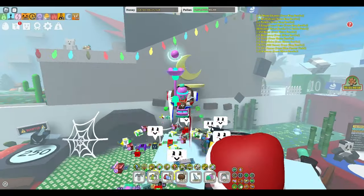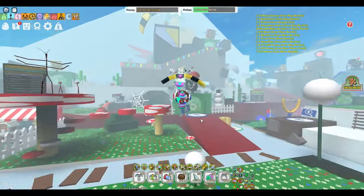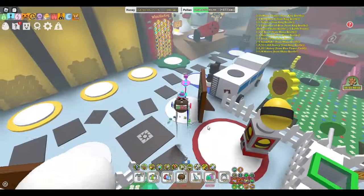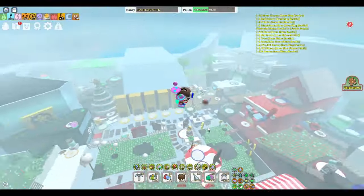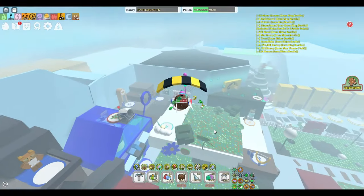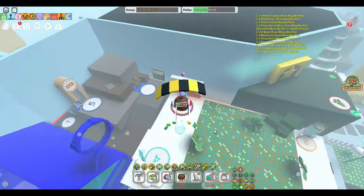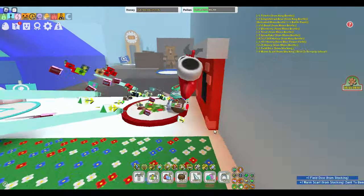And there you have it. That's everything you need to know about summoning wild windy bees in Bee Swarm Simulator. Whether you're looking to boost or just trying to add a windy bee to your hive, these tips should help you on your journey. If you found this video helpful, don't forget to hit the like button and subscribe for more Bee Swarm content. And if you've got any questions or tips of your own, drop them in the comments below. Thanks for watching, and have a great day.